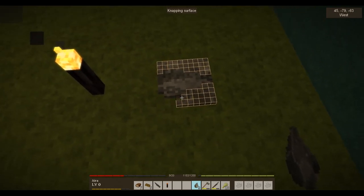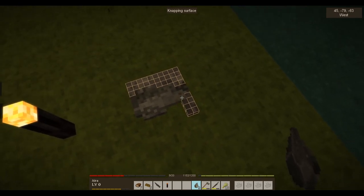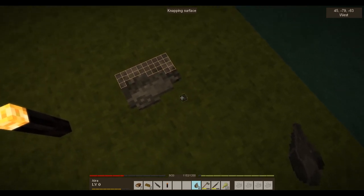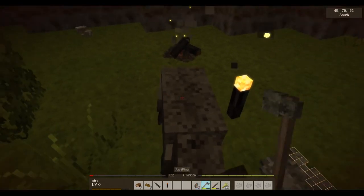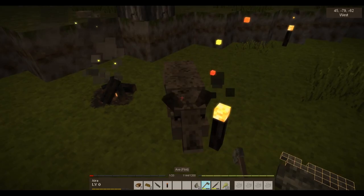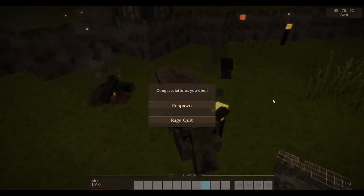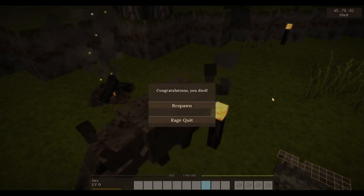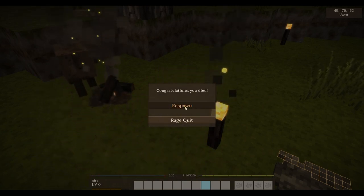We can put some of these piggies out of their misery. Apparently the spear is a pretty decent weapon — you can throw it and it also has long melee reach. Oh goodness gracious — I'm going to die! And I'm dead. Respawn or rage quit. I wasn't expecting that. Why are you attacking me, piggy? You didn't attack me before. I guess it took me too long to make that spear.